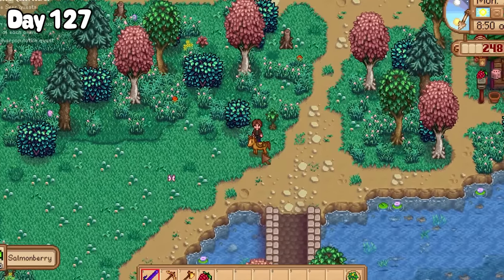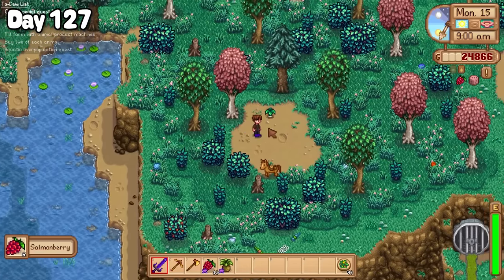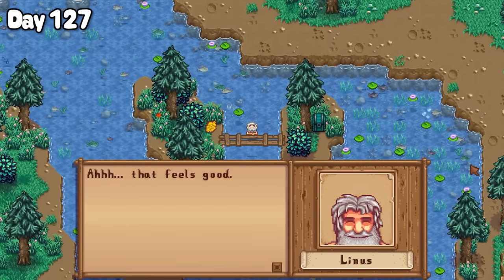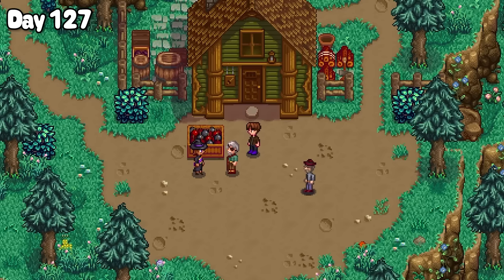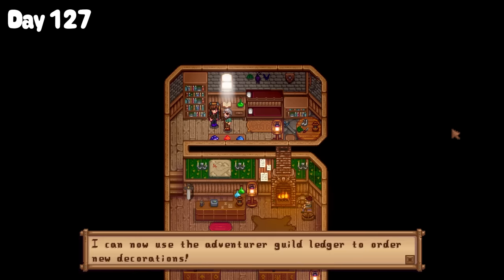Yeah, I just wanted to pick salmon berries for a while, which is what I did. Although I did find Linus rocking his birthday suit up at the mountain lake — let's just hope the fish don't find anything to nibble on. And further up to the north of the Adventurers Guild, I was glad to see Marlin didn't accidentally blow the guild up, and the bombs I had made for him were actually for the castle village. Marlin then rewarded me with a ledger I could use to buy some decorations.